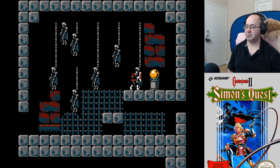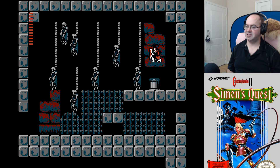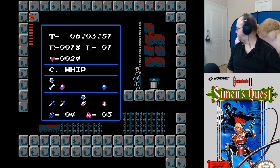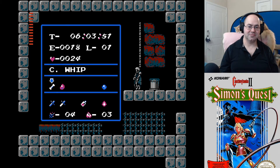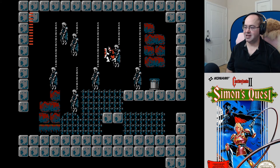Alright, so... You now possess Dracula's heart. Aww. It's like a Valentine thing. Oh yeah, yeah. Oh, that's neat. Sleepy kitty. Alright, now to get out of here.